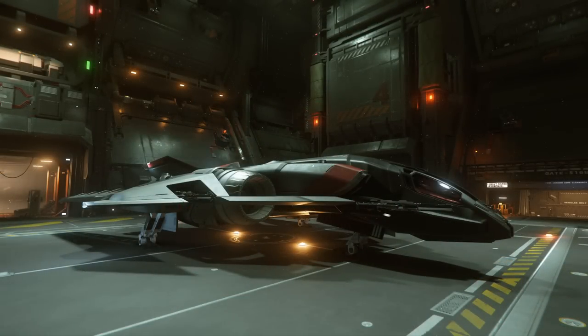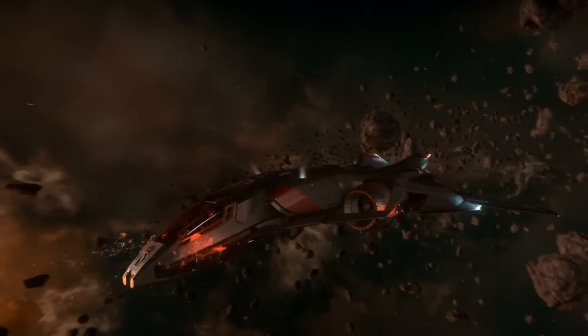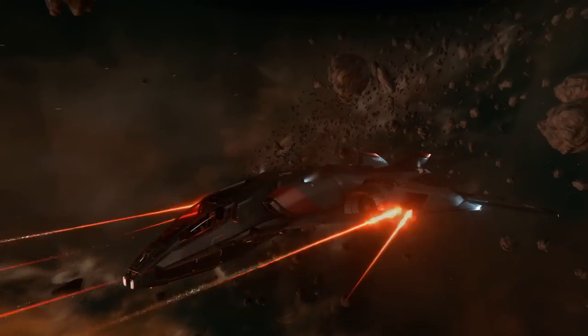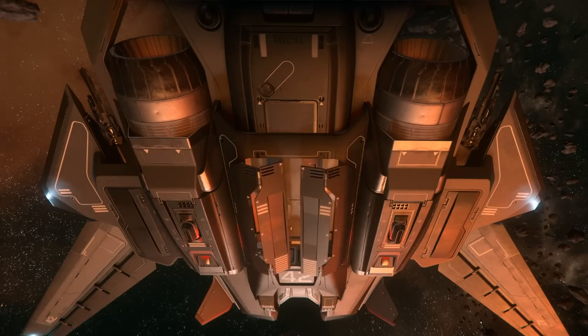By default the Saber's weapon loadout consists of four size 3 fixed guns, which is a really good setup for hunting medium to large size targets. It used to come with two gimballed and two fixed weapons — a split loadout — which is essentially the worst kind to have since it can give you two separate targeting pips. You can easily swap out its four size 3s for all size 2 weapons mounted on gimbals, so you can use the gimbal assist feature and have the same advantages many other ships have for dogfighting — the preferred loadout for going up against other medium or light fighters.